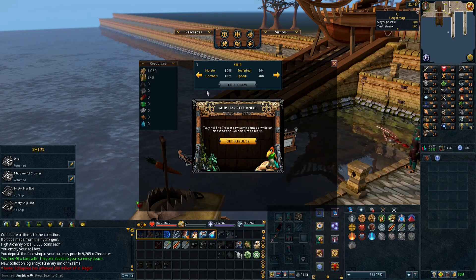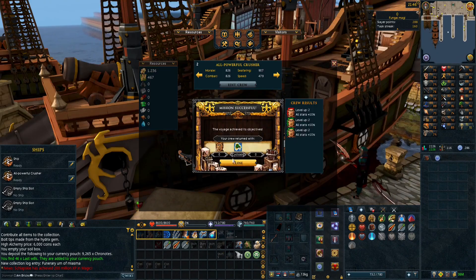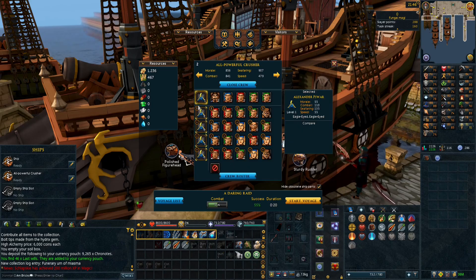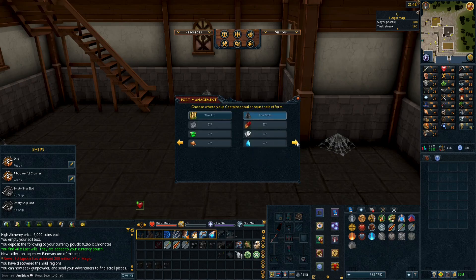I've slowly been doing the Ports - I did a special voyage to unlock Cyclosis. I'm not sure what you get out of it but every now and then when I remember I come here and do this. My crew is looking like I have four captains and a bunch of crew members. There's actually a ton of good stuff you can get here - I did not know this was so important. We definitely need to figure out how to do this better and more often.